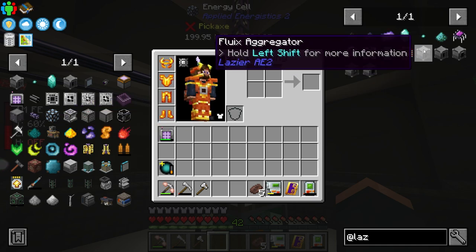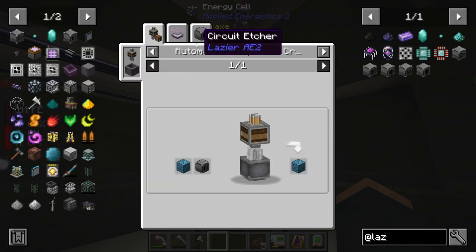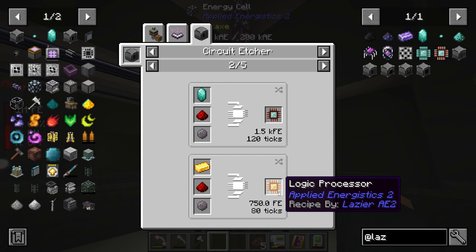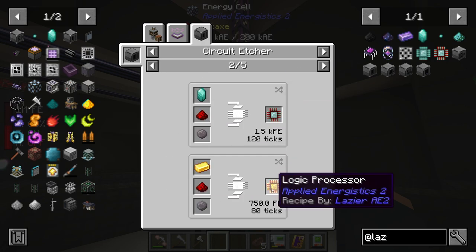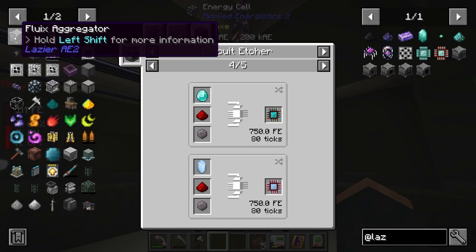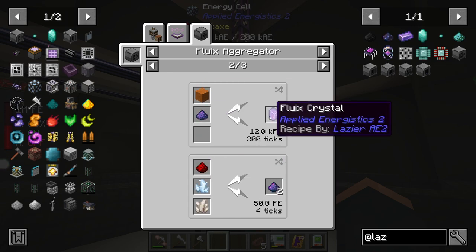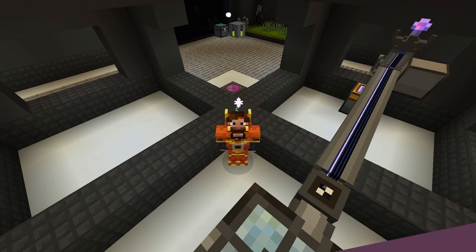Instead of going through the old-fashioned way of automating an inscriber, we can set up a very simple etcher. Instead of a complicated process, we can feed straight items in and skip straight to the processor. The crafting recipes are so easy — for example the logic processor is just a diamond and the materials. It also has an aggregator that lets us go straight to duplicating crystals with sand and dust, giving us infinite certus quartz.